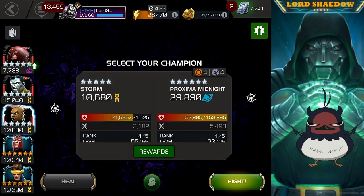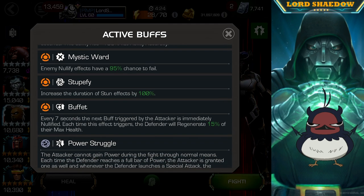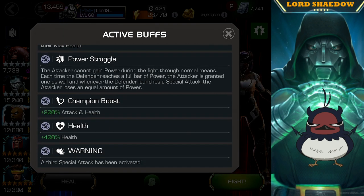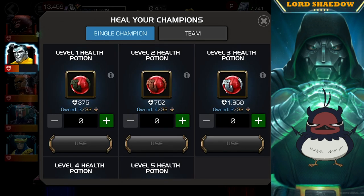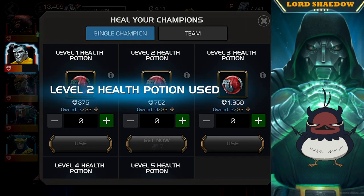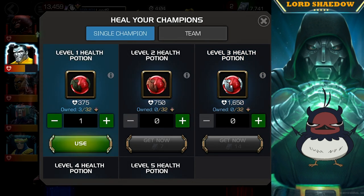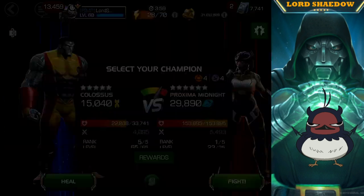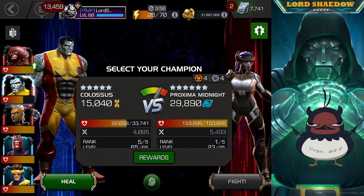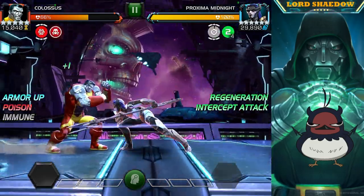I heal up just a little bit — I didn't really need to but I wanted to. This is an Incinerate node, which Colossus doesn't have to worry about. We're going to see how Colossus does against Proxima Midnight. During this fight I started to realize it wasn't going to be quite as straightforward as I thought, because we have to deal with the global — not the Incinerate, but that global means I'm not going to get power normally. I believe it was called Power Struggle.